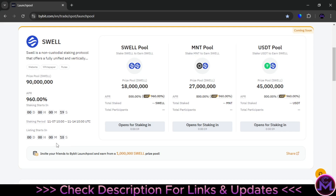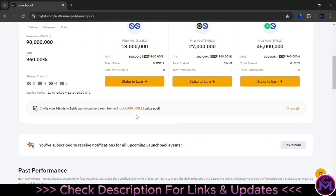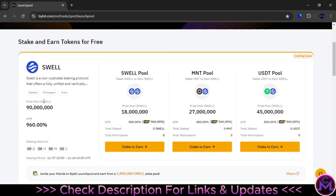I'm going to show you every detail, but first we'll wait for the launchpool to start. If you want information about this coin, you can find it here — this is the definition of the coin. You can also check the website, whitepaper, and rules. The 90 million coins are divided into three pools, and you can enter all three pools to earn Swell. If you already have Swell, you can put it in the Swell pool for extra earnings. If you have MNT, the main token of Bybit, you can stake that too. Or you can use the stablecoin USDT to earn Swell.